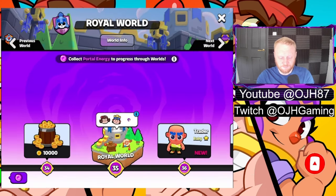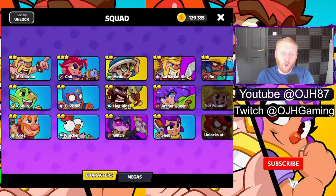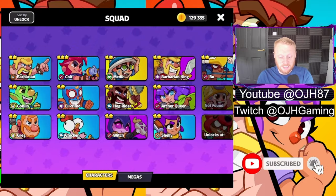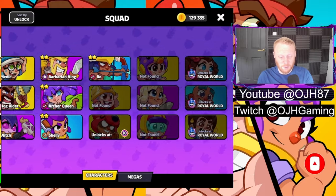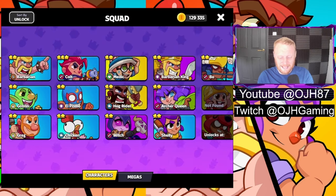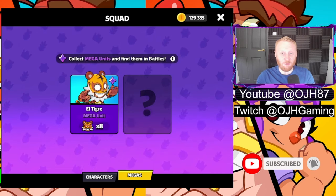Then you've got the Squad tab — this is a list of all the characters you've unlocked. As you can see I've unlocked a few but still got plenty more to go. I've probably unlocked only about 50 percent, and there are some mega squad characters in there that really do change the face of the battle.